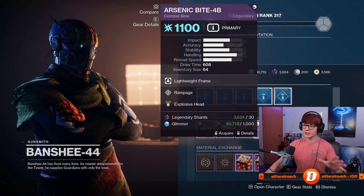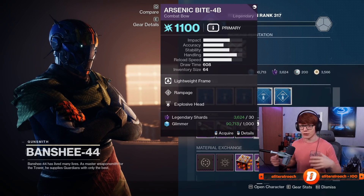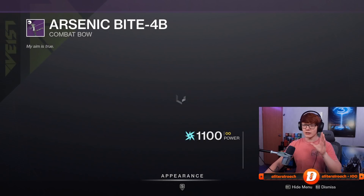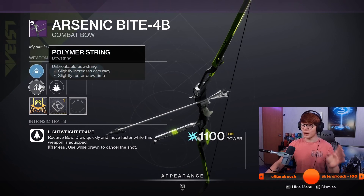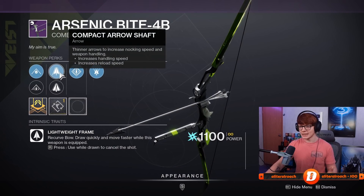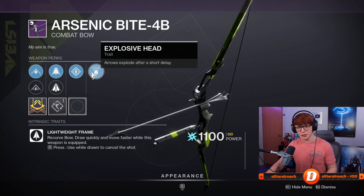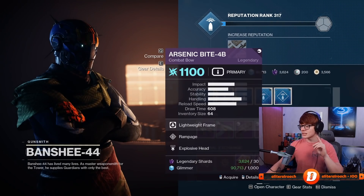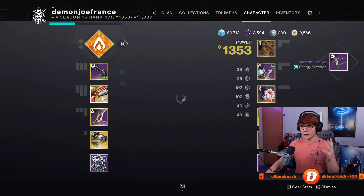The Arsenic Bite-4B — this is a world loot pool bow you can only get from random legendary drops, or maybe if you're lucky, Dares of Eternity. This roll is extremely rare and extremely good. We have Polymer String for faster draw time, Compact Arrow Shaft for increased reload speed, a draw time masterwork, and double damage perks in the form of Rampage and Explosive Head.